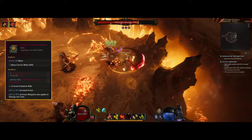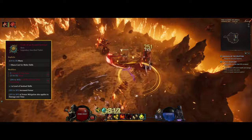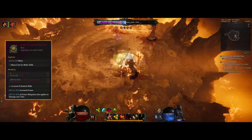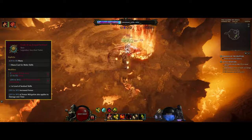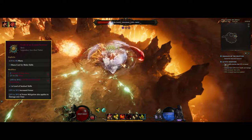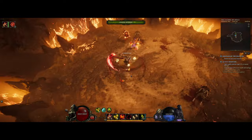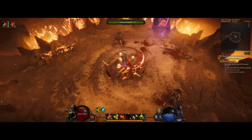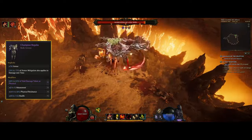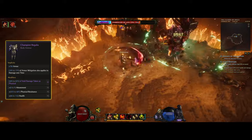Code of a Race Sentinel is the last unique for this build, giving plus levels to all Sentinel skills, armor, and armor mitigation to damage over time — which can roll up to 30% and really helps given how much armor we have. We're currently a bit over 9k armor. For the relic's other stats, I got lucky with all resist while channeling, but you could aim for resistances, some life, or even chance to apply frailty. Champion Regalia is the body armor — huge armor and extra armor mitigation for damage over time.